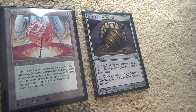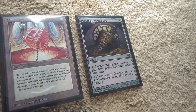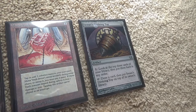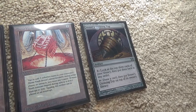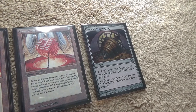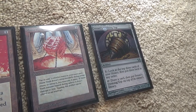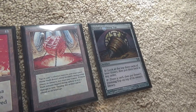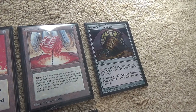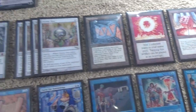Two Sensei's Divining Tops get ridiculous with Archmage, because you can simply: after you play one and draw a card with Archmage out, tap it, put it on top of your deck, draw a card, play the second top, draw a card, tap it, put it on top, draw the first top, play that top — and so on. You can loop them together. I have a hard time finding room for a second one, so that's why we only have one.